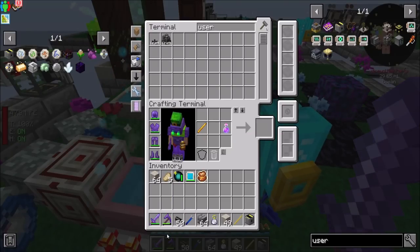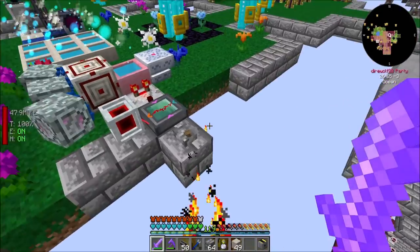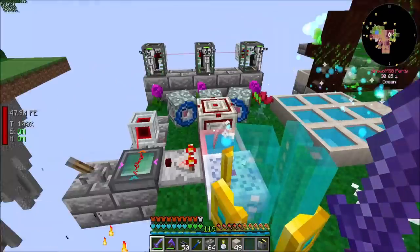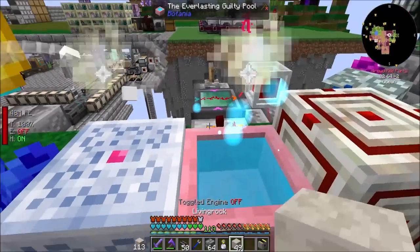Hello everyone, this is Daryl20 and welcome to episode 47 of Daryl20's Let's Play of FTB Skies, where today I'm trying to automate the Elven Altar. The altar from Botania has usually been a pretty tricky one to automate, but I'm thinking that this time around it might be a little bit easier.